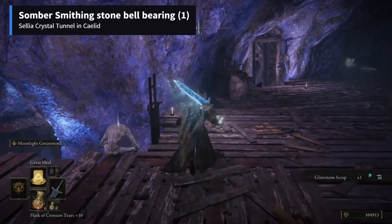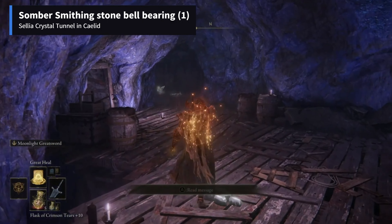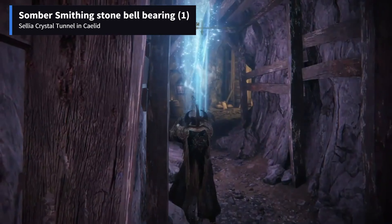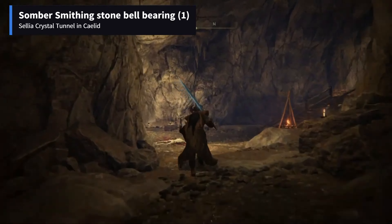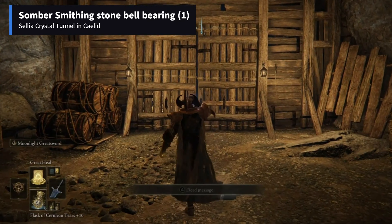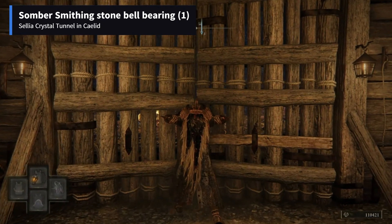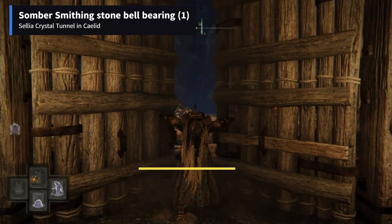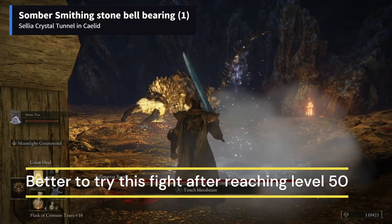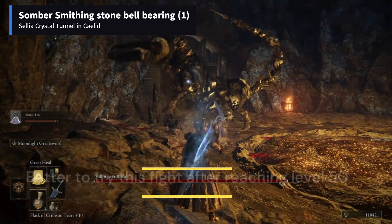Kick down this ladder so that you can avoid this parkour route next time. The item is dropped by the boss of this tunnel, which is a Falling Star Beast. The enemy is very tough to beat, so we suggest you do this after reaching level 50 or 60 for your character.